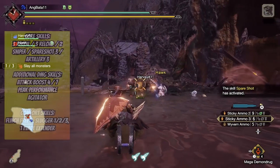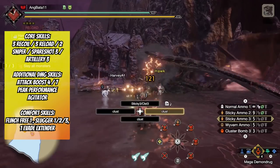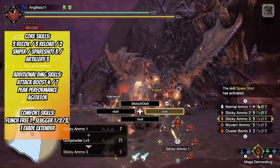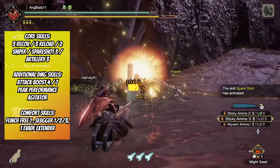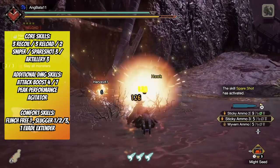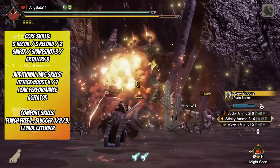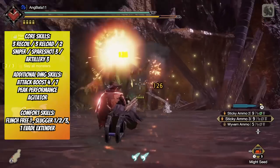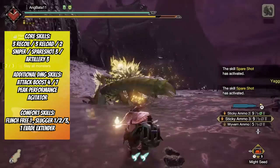Skill priorities: core skills — 3 recoil, 3 reload, 2 Sniper, Spare Shot 3, Artillery 3. Additional damage: Attack Boost 4, then 7, Peak Performance, Agitator. Comfort: Flinch Free, Slugger, Evade Extender. I don't advise making a Dragon Heart sticky set — it doesn't make sense. The moment you start fighting a monster it will immediately go down. Don't slow down your fire rate just to get Dragon Heart to proc; hunts will be much faster when you don't stop shooting. In multiplayer, if friends tease you for going for the cheese, ignore them — deep down they appreciate you because you keep the monster down, letting their meta sets shine.